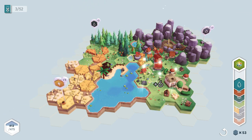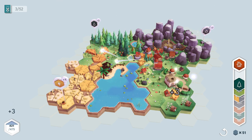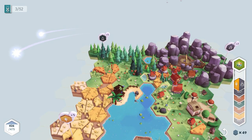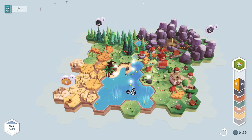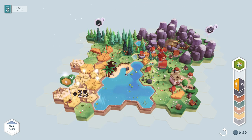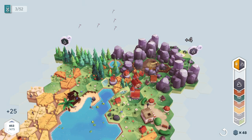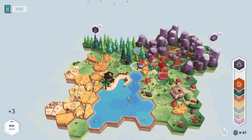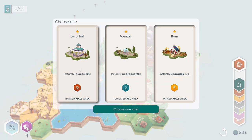Yeah, six for here - let's do that one. Add some more water. Add some more houses. Got more of our forest going over here. Another flower tile - anything that gives me a big boost. Whoa, 25! I mean, sure, I guess it finishes this. We'll add one more rock and boom - that one's done, lots more points and we got another thing. Town hall, fountain, or bar. I don't want upgrades, I want places - so I'm going to go with this.